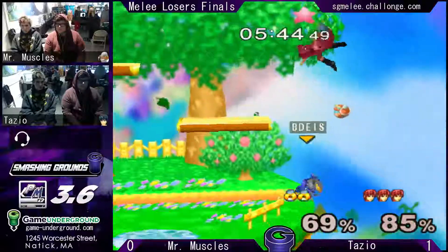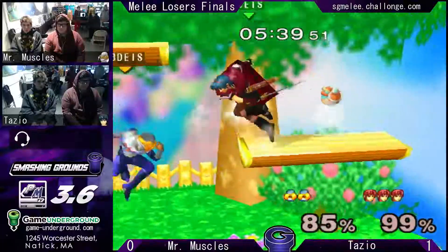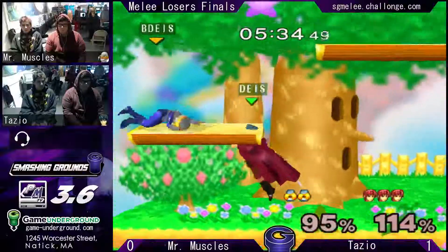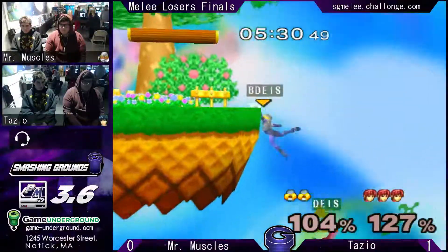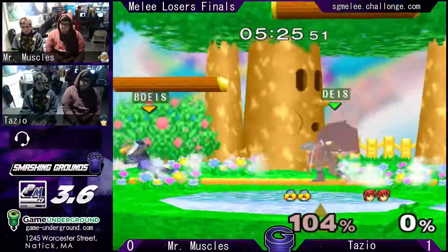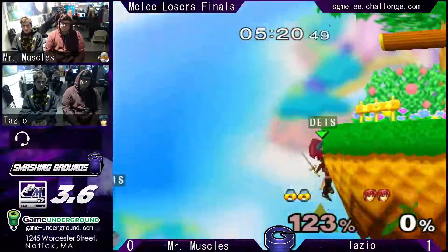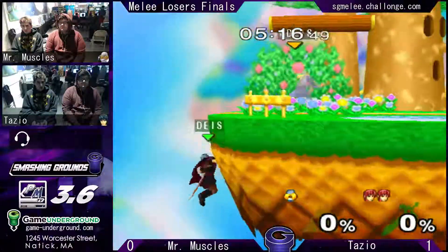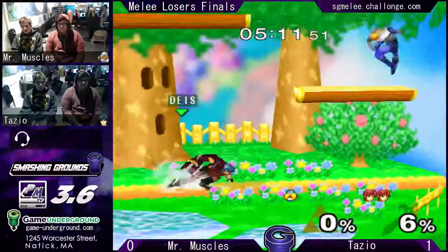Hot smash, okay. He gets a dash attack up there, and Tazio up-Bs early in order to beat Mr. Muscles to the edge. He gets a good edgeguard, and Mr. Muscles is right back in this. Forward throw out-smash. Mr. Muscles is going to need a good stock here. He starts out by dashing back, throwing needles. He tried the shield drop fair but doesn't get anything off it.